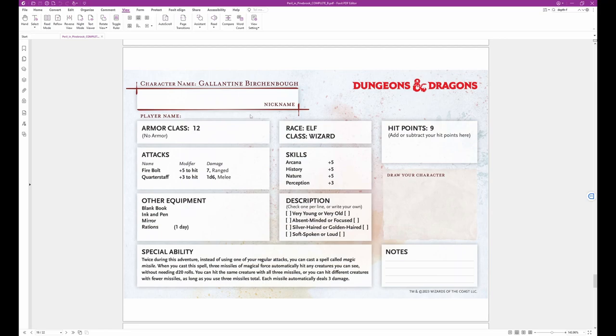The next character is Galentine Birchenbow — an elf wizard with an Armor Class of 12, no armor, and 9 hit points. Galentine has a Firebolt with plus 5 to hit doing 7 ranged damage, and a quarterstaff with plus 3 to hit doing 1D6 melee damage. Skills are Arcana plus 5, History plus 5, Nature plus 5, and Perception plus 3.